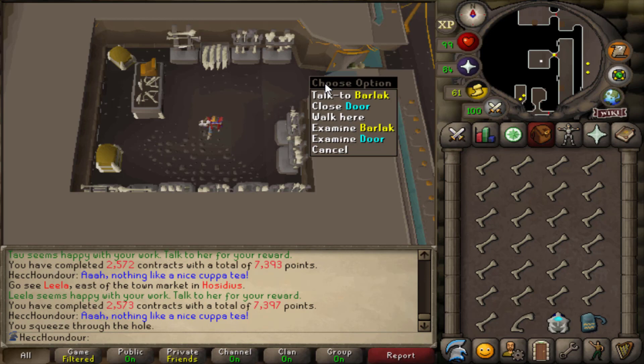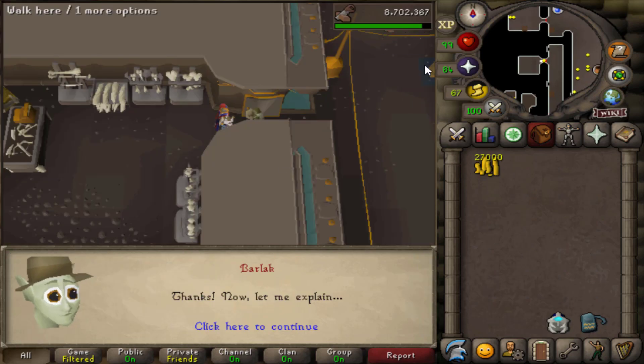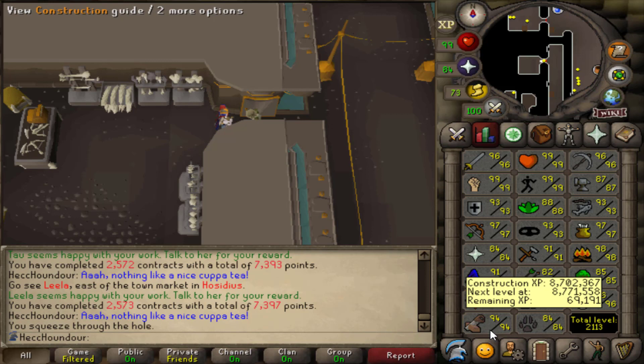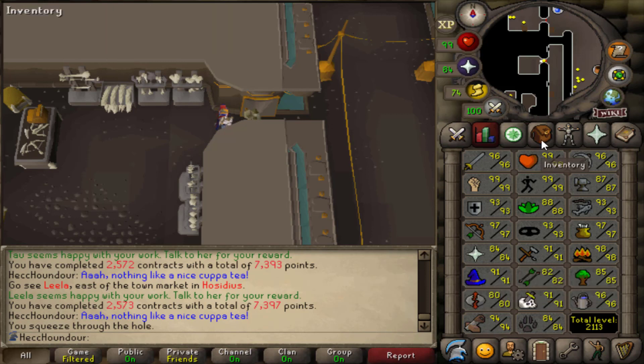I haven't looked up how much XP this is because I don't care that much — I just want to get the XP. Ooh, 119k! That's really nice because I have 69k left in the level now. I figured I would turn them in now since I'm not planning on doing any more Slayer until after I get 99 construction.